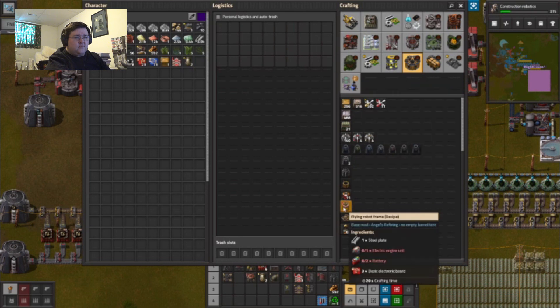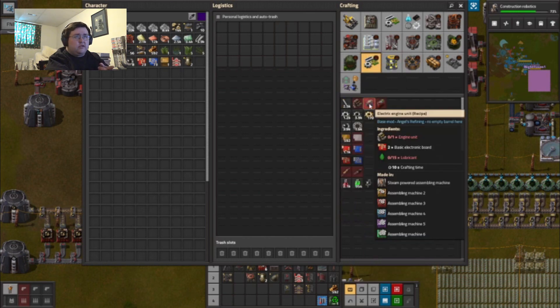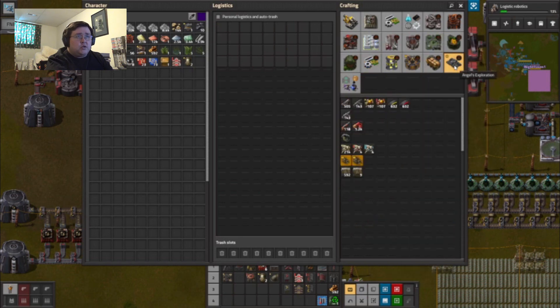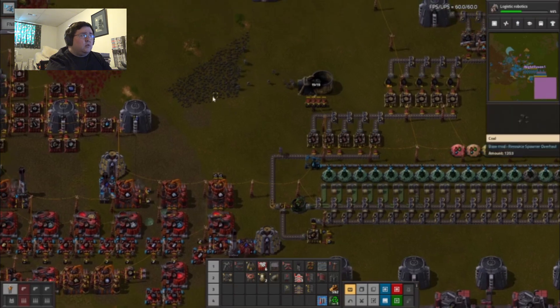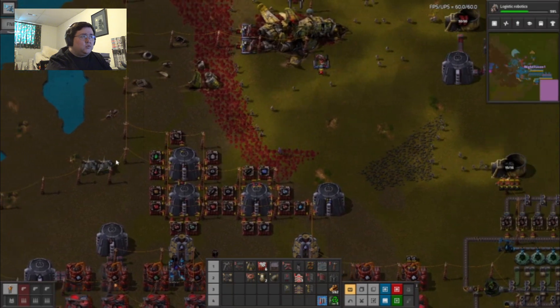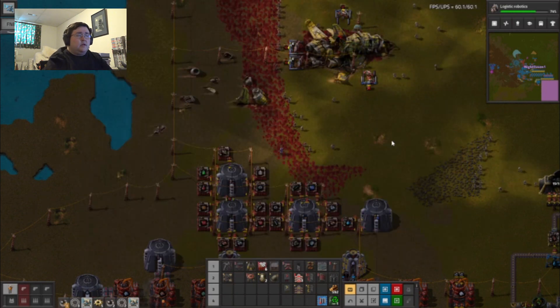There's the flying robot frame — oh right, lubricant. That requires lubricant. I can upgrade those — I just realized that. I can upgrade the — oh wait, are these already Radar Mark 3s? Radar Mark 2. I might as well — this will allow me to see a little bit further.